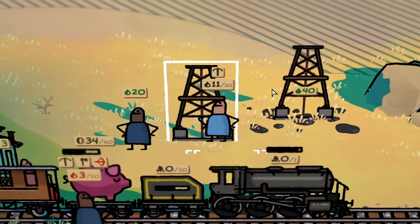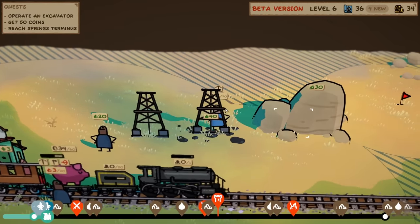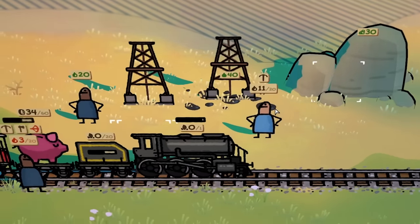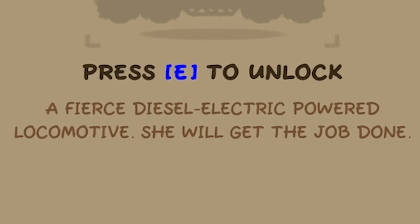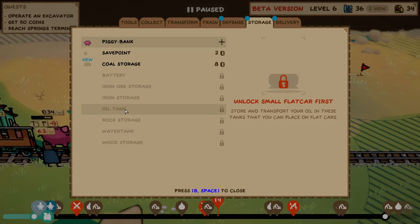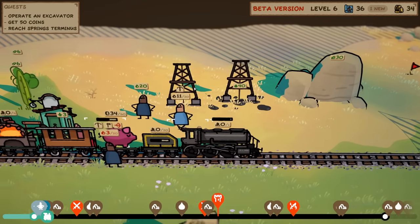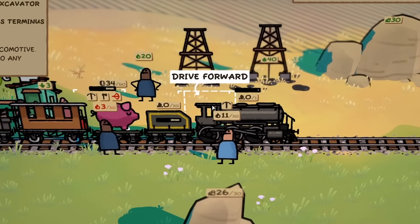Boosh, boosh — that is built. Oh, there was already one there. We just built it for no reason. How do we get it to work then? Oh, attach an oil tank. Look — the Barbara train: a fierce diesel electric powered locomotive, she will get the job done. The diesel could be used to power that sort of train. There's an oil tank. Maybe we need a pipeline — I don't know. I think we'll have to find out next time though. For now, I'm going to say peace, love and trains. Bye guys!